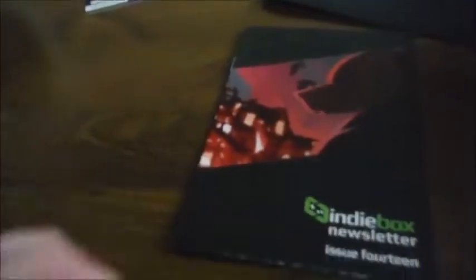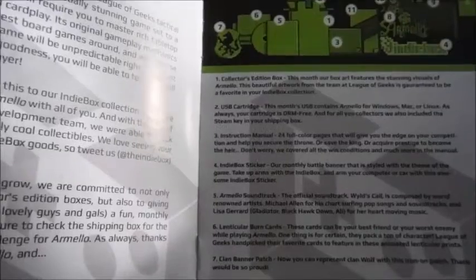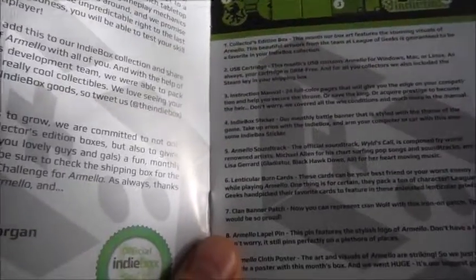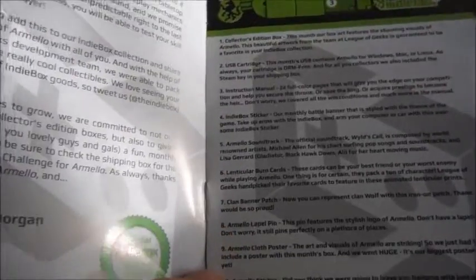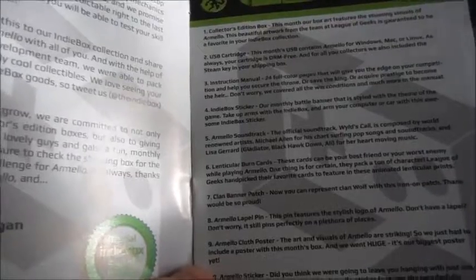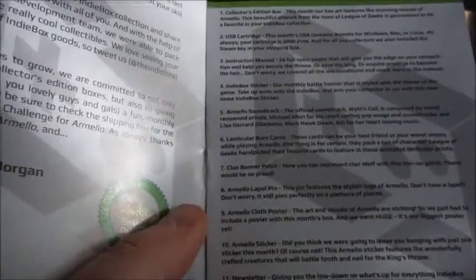The IndieBox newsletter — let's see what's in the box. The collector's edition box contains: a USB cartridge which contains the game, the instruction manual, the IndieBox sticker, the Armello soundtrack, burn cards — I'm guessing that's what those three were — a clan banner patch so you can represent Clan Wolf with this iron-on patch. What if you wanted to be one of the other clans? The lapel pin, the cloth poster, the Armello sticker, and of course the newsletter.